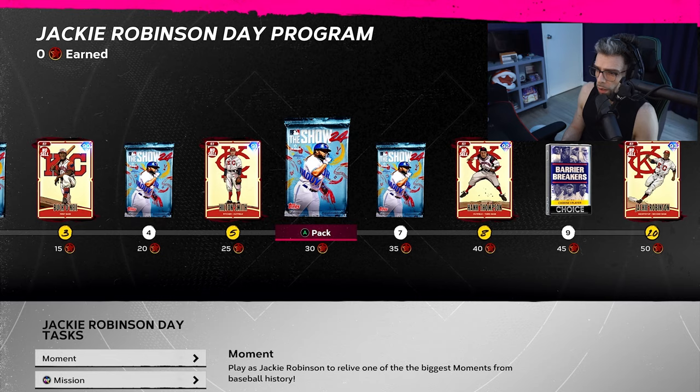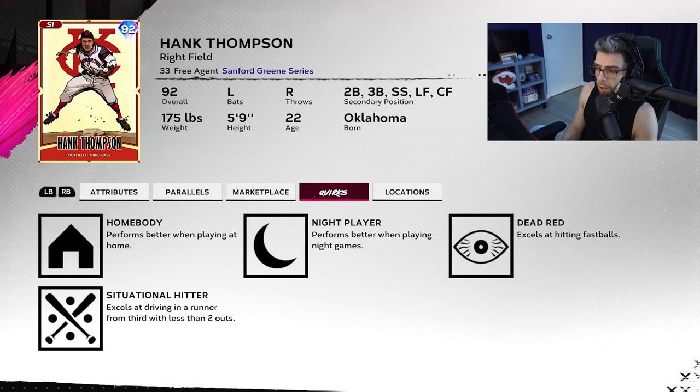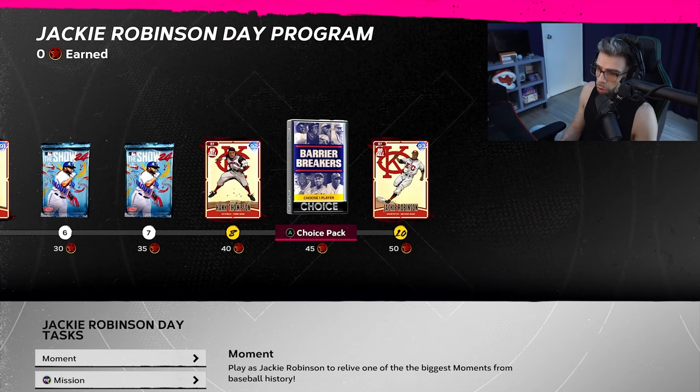Hank Thompson is a 92, and it must be a position thing because his stats aren't incredible, but the fact that he plays all these positions is really nice. I wish he played first base, not sure why he doesn't. Primary right field, good arm, really good defender, runs well — very good card honestly. A BR demon. I noticed he's got quirks now, which is nice.